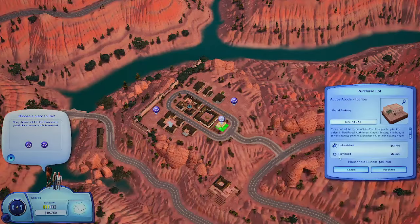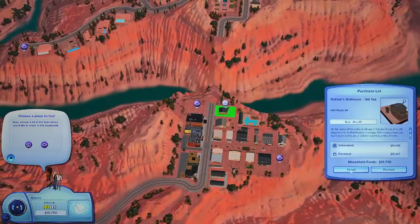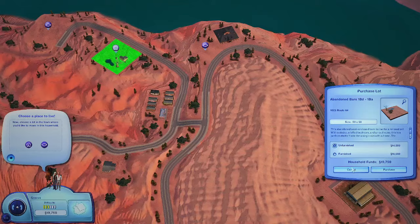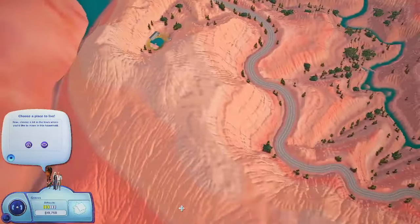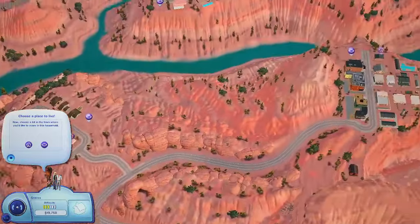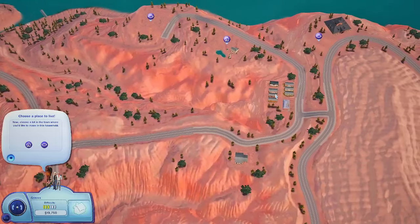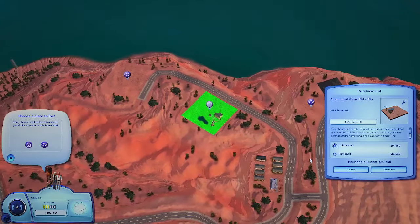So we have one starter home here, and then oh my goodness, look, there's another one over here — Outlaw's Outhouse. And look how beautiful this is. You have this abandoned barn and a couple more empty lots. I don't see many starter homes — I think there's only three — but there are so many empty lots. If you're a builder, you can build on these lots. I think I see a trailer park over here.